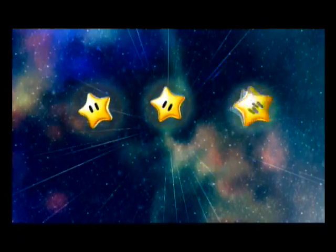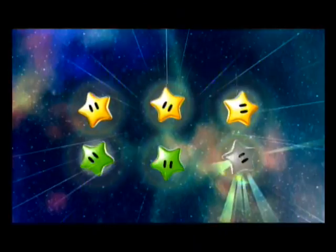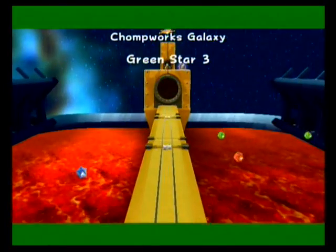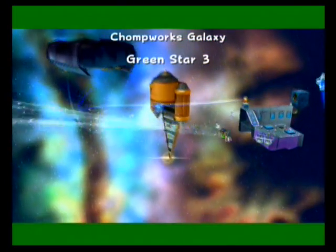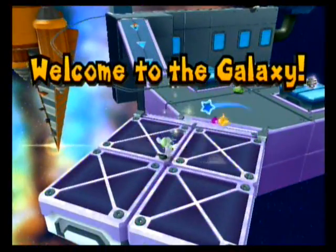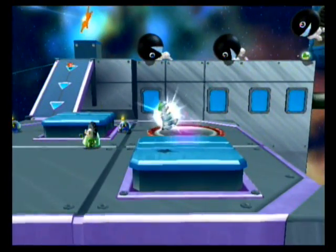We're going to go to Green Star 3, because this is actually in the second level of Chompworks — where we need to spring into action. Quite literally. Only as Luigi, we do not necessarily have to spring into action. I believe you can still go get that 1-up. There's no way to get up there without using the Spring Shroom this time, though. Unfortunately.